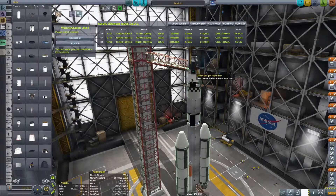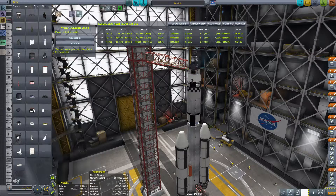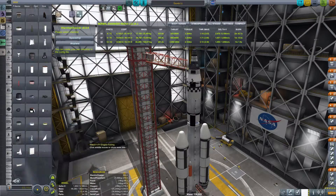You see the Gemini wings, which is something that was never actually used. Some of the FASA parts take NASA parts that were in prototype or being developed, or theorized, and they actually make them — which is a really cool thing with this mod.